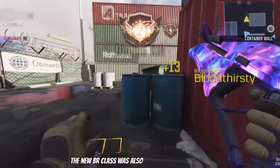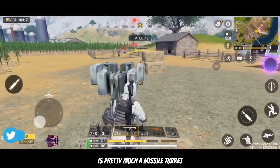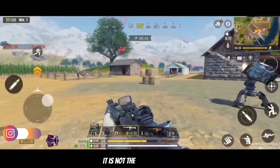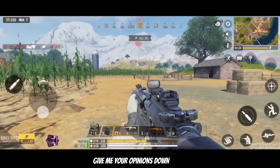A new BR class was also found in the test server known as Missile Chip. It's pretty much a missile turret which fires missiles at your enemies in BR once deployed. Surprisingly, it is not the most accurate as you can see in this clip. What do you guys think about this new class? Give me your opinions down below.